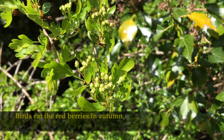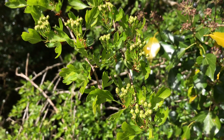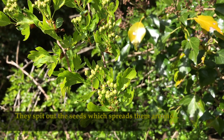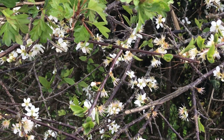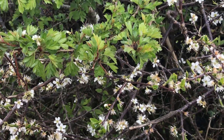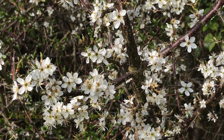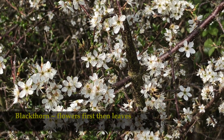If you ever see hawthorn or blackthorn that's not in a hedge, it's probably being planted by a bird. The birds eat the berries and spit out the seeds. So if you ever find the two together in a hedge, you can tell because if its flowers come out before the leaves then it's blackthorn! And if the leaves come out before the flower then it's hawthorn! Remember, hawthorn leaves come out before the flowers. Blackthorn's flowers come out before the leaves.